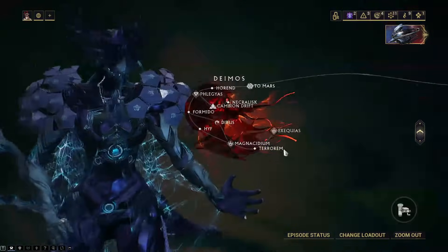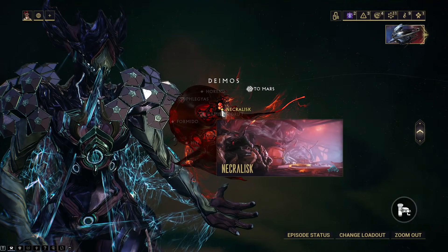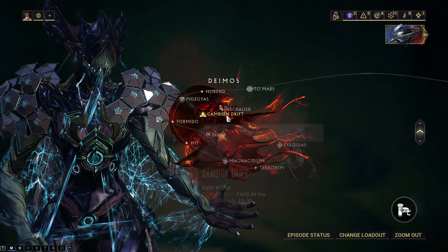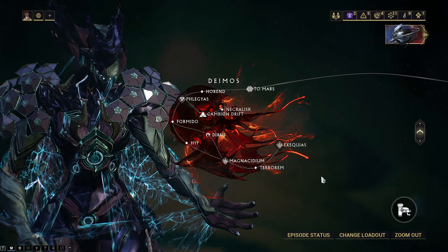I already brought up the Deimos Ayatan sculpture Necraloid farm — for that one, simply run Isolation Vaults, hand in standing for the Necraloid standing, and then buy the sculptures when you can.